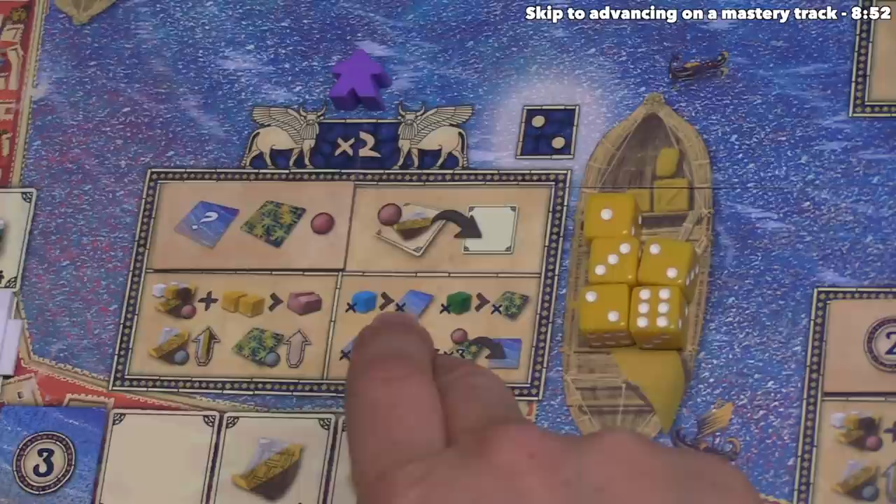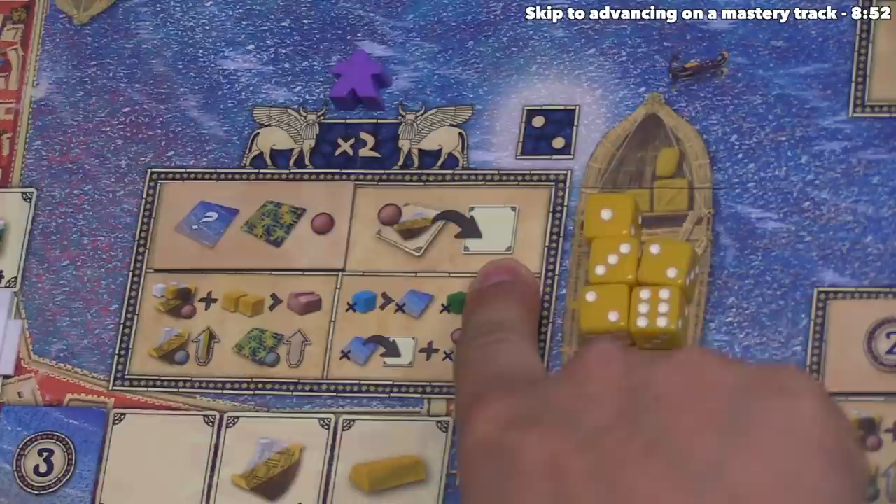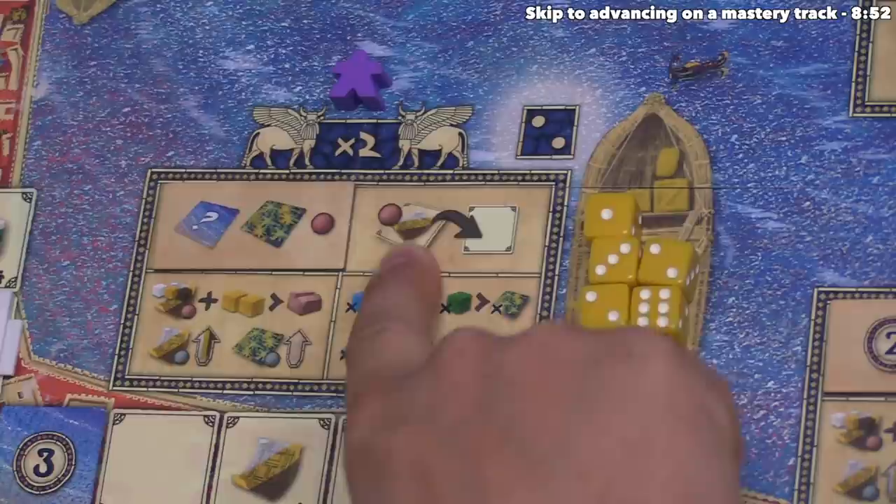Let's take actions — we can perform up to two, but could do zero if we wanted. We want to start with a place-a-project-tile action. We take one of the three different colored project tiles, put one of our claim markers on top of it, and place it into a legal spot in the district where our assistant is.